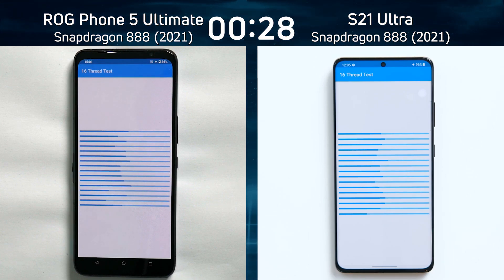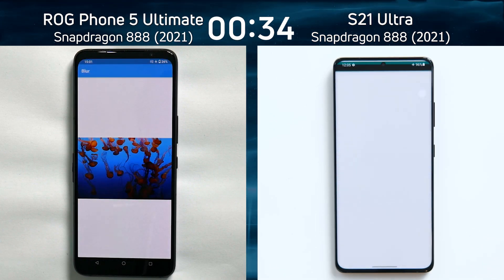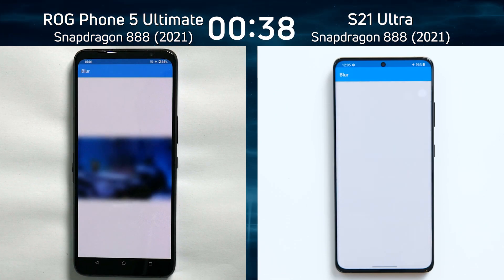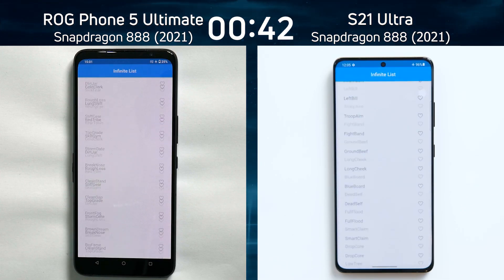The S21 Ultra is the first into the 16-thread test. Let's see which one gets to the end first. Both phones of course have the same octa-core processor. It was the ROG Phone 5 — it was the first there, just pipping the S21 Ultra into the blur test, which is the beginning of the mixed CPU/GPU part of this test.